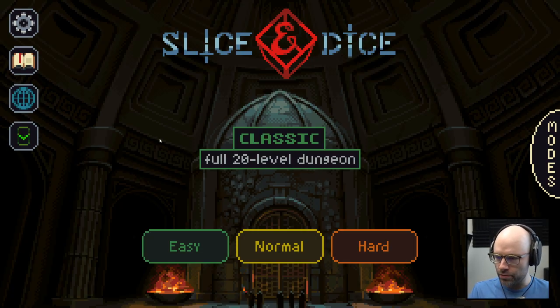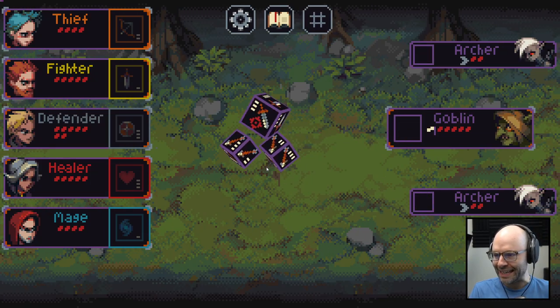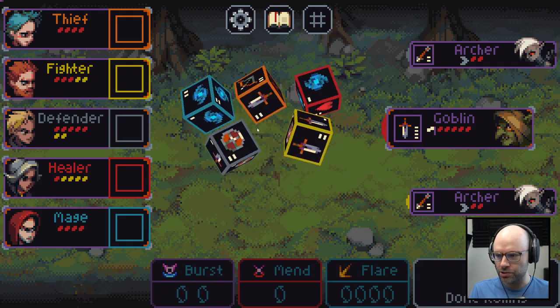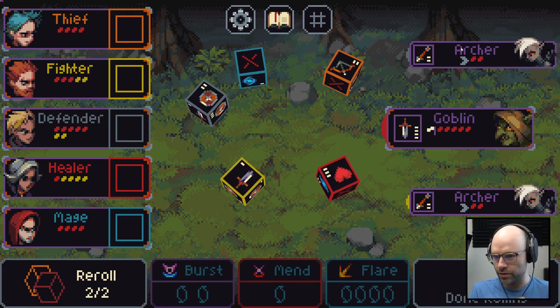I'm going to try to explain it as we play. I played maybe an hour and a half yesterday, made it through the tutorial. So these are the enemies on screen. The lines on the bottom right indicate damage, and the color indicates who they're attacking. This archer is doing two damage to our defender, the goblin is doing four damage to our healer, and this archer is doing two damage to our fighter.